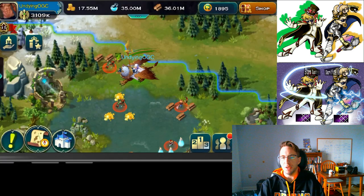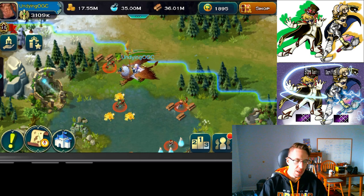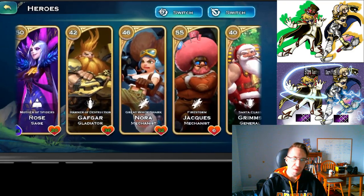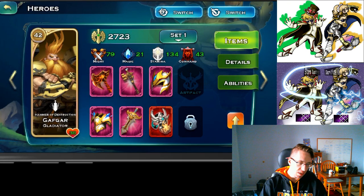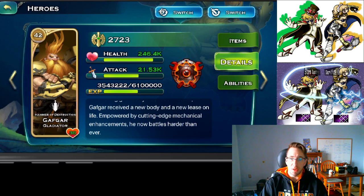Hey guys and welcome back to Original Gaming Culture, it is your host Undying OGC. Today we have another hero spotlight and we're going to be talking about Gafgar. He is a dwarf gladiator, he is the Hammer of Destruction, he rules with the mighty hammer. Gafgar is a pretty standard tank gladiator who specializes with the dwarf race.